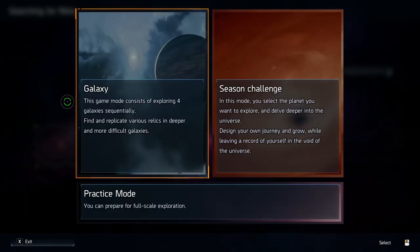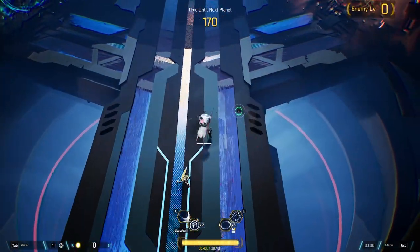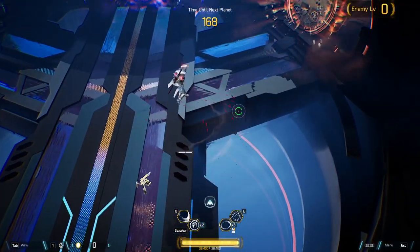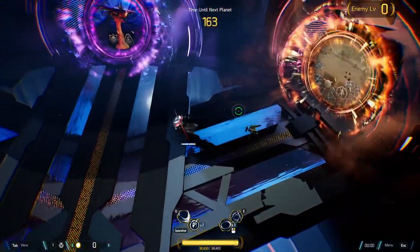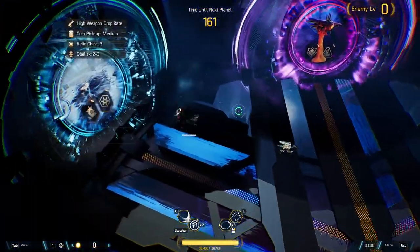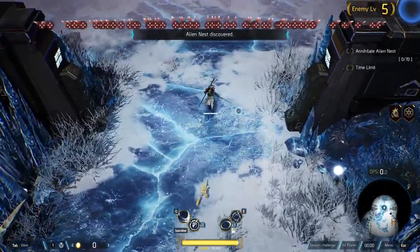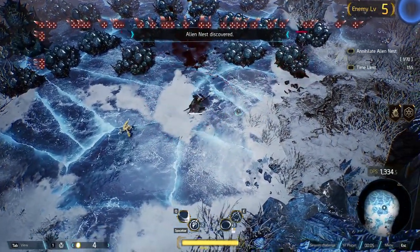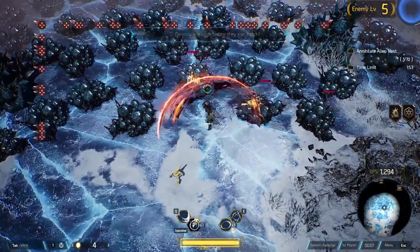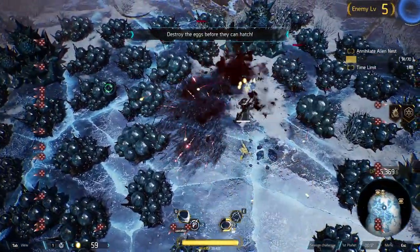With challenge mode we kind of jump straight into the action, and if you want to see galaxy mode where you work your way through the galaxies, I believe I have that in my previous video which I'll leave linked. Here we have the harder options to the right. You have quite a variety of enemies — there's certainly no shortage of variety and I think it's all procedurally generated with set objectives. This one's literally just like a field of these to cut down.